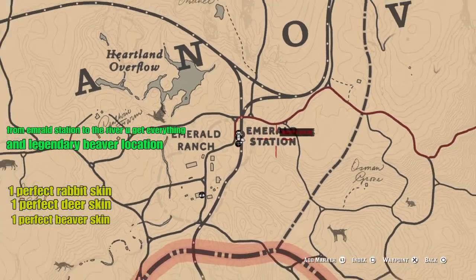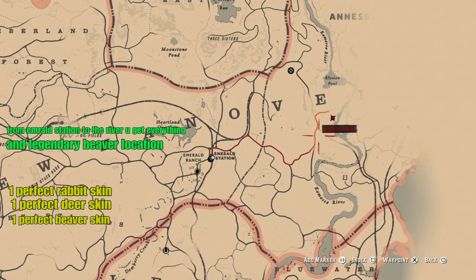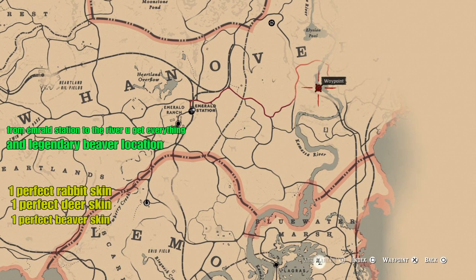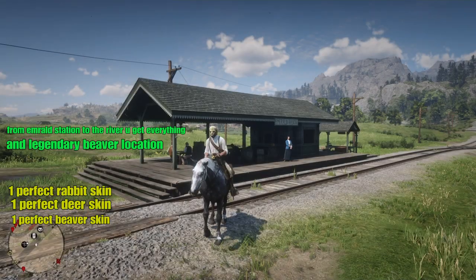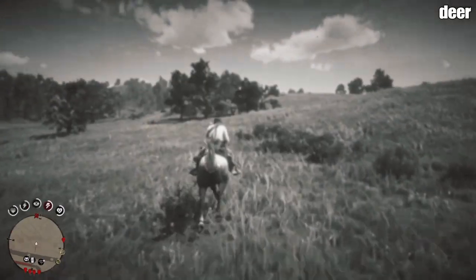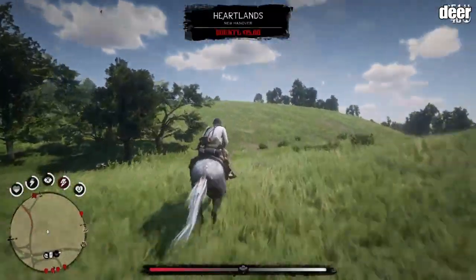Fastest way to get the valuable satchel on the legendary biva location. When you go to the emerald station, to the river, you get everything — biva, Taylor on the arm rabbit. Just keep going straight from emerald station, you get everything.